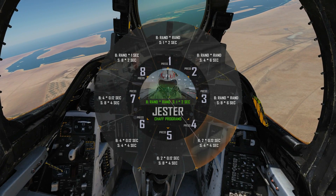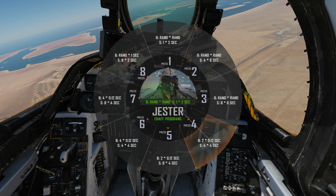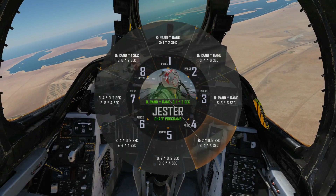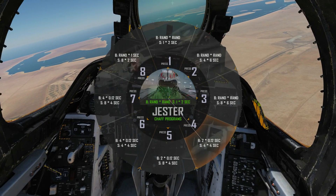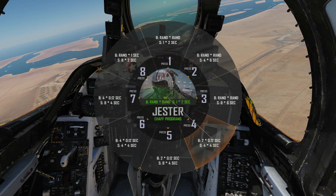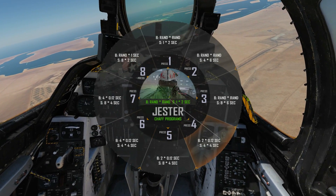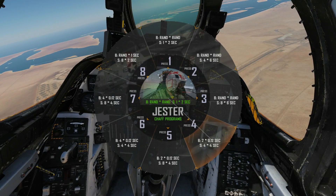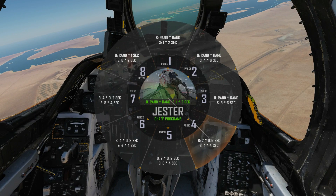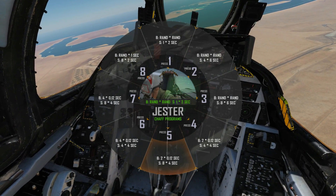A salvo is a series of bursts with an interval. So a salvo of four with four seconds in between will: fire the burst, wait four seconds, fire the burst again, wait four seconds, fire again, wait four seconds, fire again — four times total. That gives us eight chaff cartridges fired in total. The next program has a salvo of eight, so 16 cartridges fired — essentially the previous program times two.